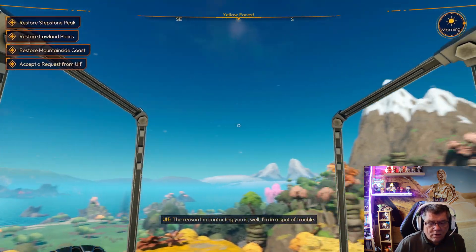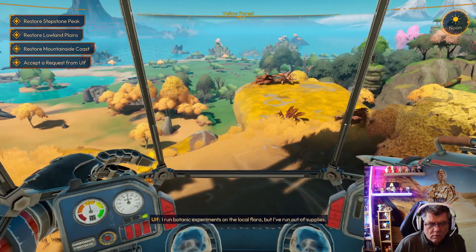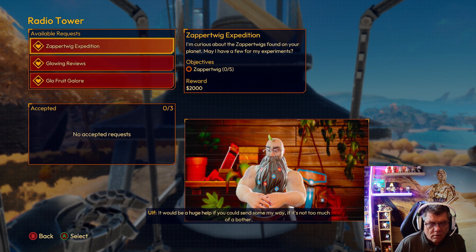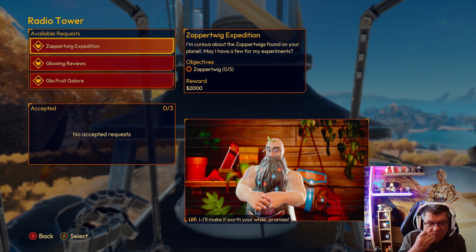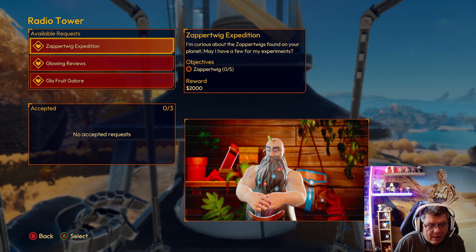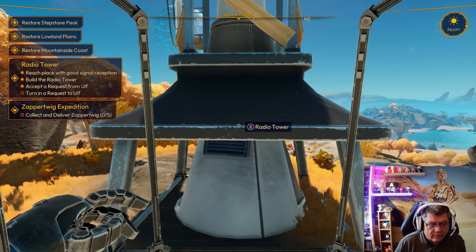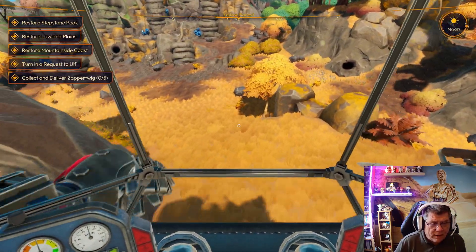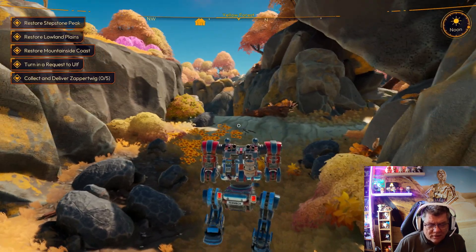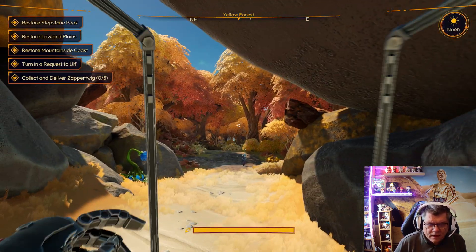Oh! 'Big Red One — the reason I'm contacting you is, well, I'm in a spot of trouble. I run botanic experiments on the local flora but I've run out of supplies. It would be a huge help if you could send some my way. I promise I'll make it worth your while. Thank you.' Whoa! So the zapper twigs — he needs five of them, and it'll give me two thousand for them, wow! 'You'll really do it?' Yes, oh definitely mate — I'll have them, you can have them, literally two minutes! Oh — I'm back up, we're good to go.